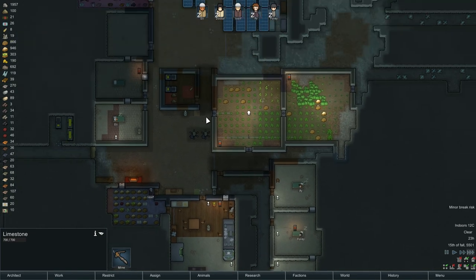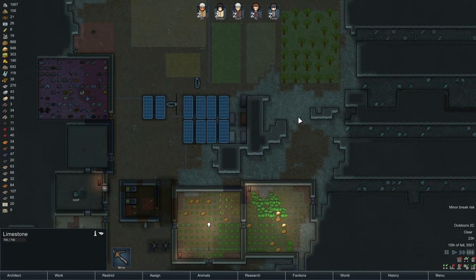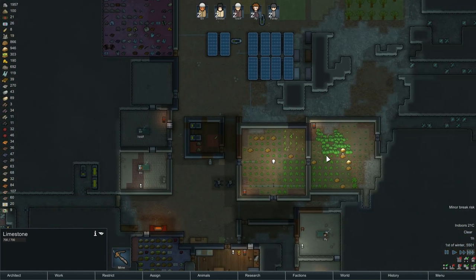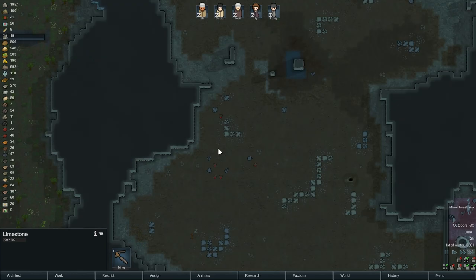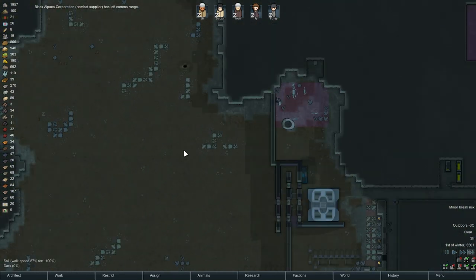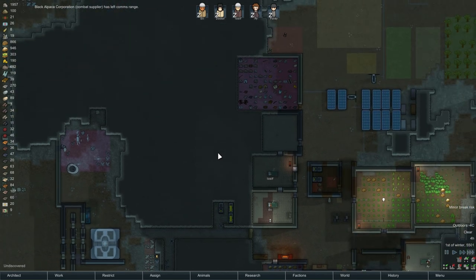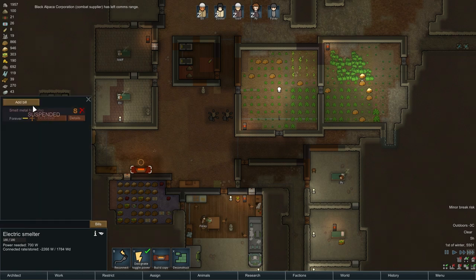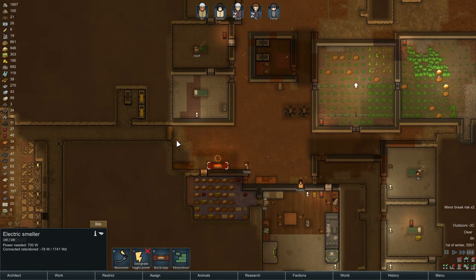The cold snap appears to be over, which is good. It's still too cold now to do our crops outside, but at least the cold snap is over, which should ease a little bit of stress off the heaters. Oh, that's a whole bunch of chocolate. Also, are we building anything useful over here? No — so I'm going to turn this off, there's no reason to waste that power right now.